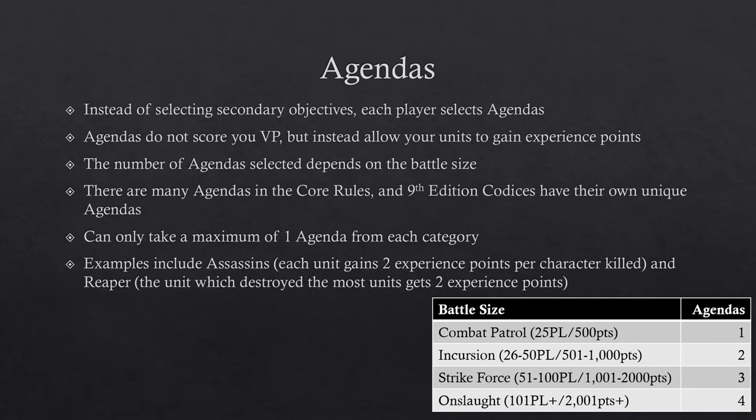Once the mission has been determined, each player will select their agendas. Agendas work like secondaries, but they do not score you victory points — they instead allow your units to gain experience points. The number of agendas you can select depends on the battle size; in a combat patrol, you can only select one agenda. You can only take a maximum of one agenda from each category. Example agendas include Assassins, which gives a unit 2 experience points for each character they kill, and Reaper, where the unit that destroyed the most enemy units gets 2 experience points.